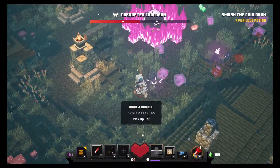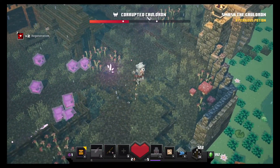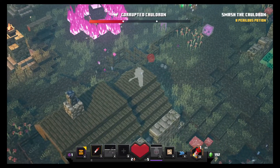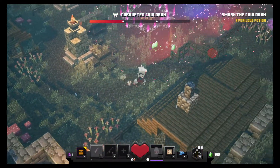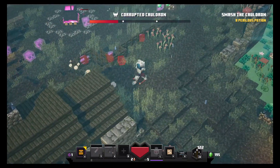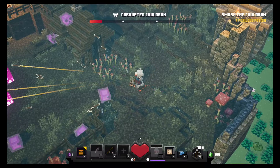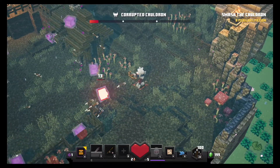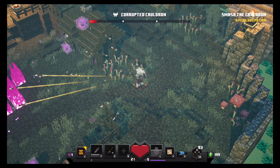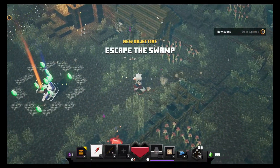Get over here and shoot! I need that pork. Arrow bundle — give me that! Boom. He's getting low, getting low — we got him! Come on, we got this. Where's my rocket? I need it right now. He's getting low, almost — yes! We got him!